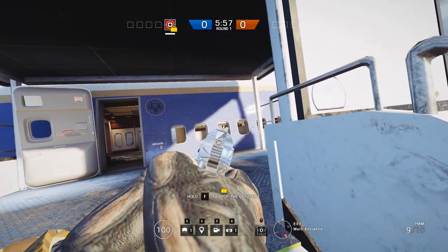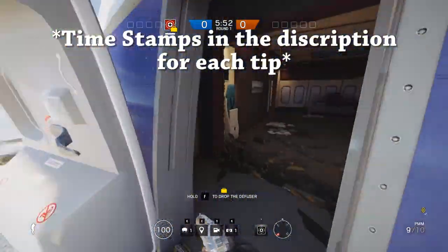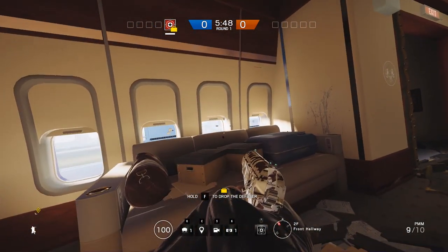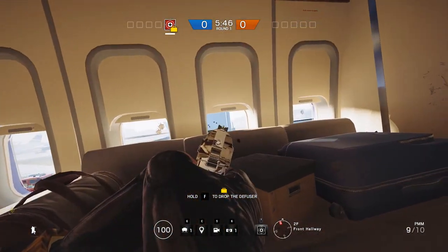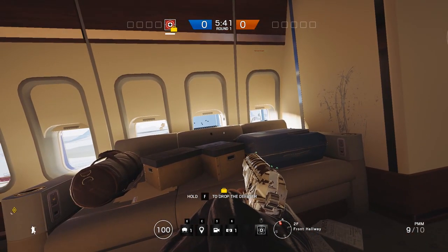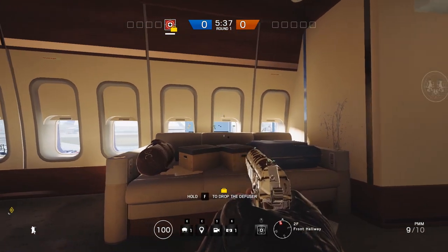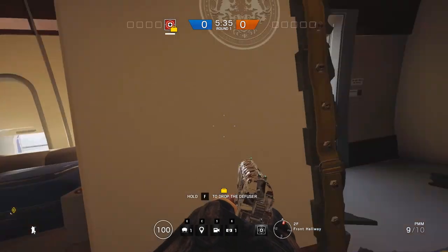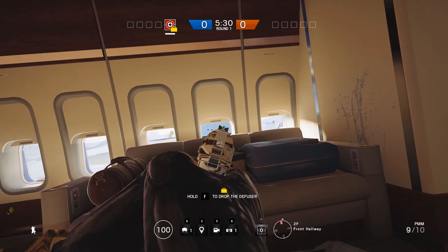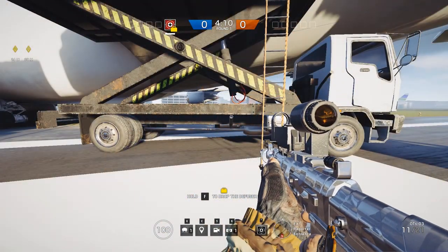If you're attacking into one of these two spawns and you have a glass, tell them to shoot out one of these windows. Then I recommend getting Blackbeard to hold something like this, because sometimes defenders just sit around here and look through the windows to know when you're pushing in — but they won't realize this one is shot out and you can just shoot in and get the kill. Keep in mind they can also shoot back if they know, so it's sort of a one-and-done trick to get one easy kill.